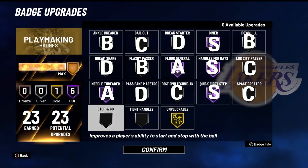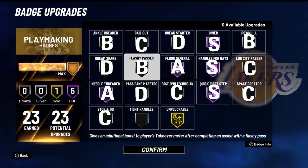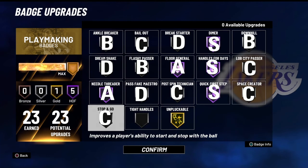Stop and Go — I'm also putting in the C tier. It's a badge you don't need. It's not worse than Pass Fake Maestro and DreamShake, but it's definitely bad. You don't need Stop and Go this year, or ever.